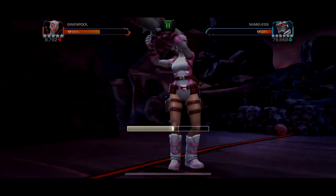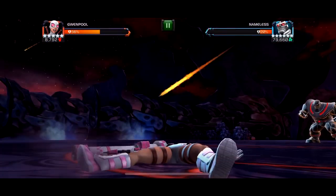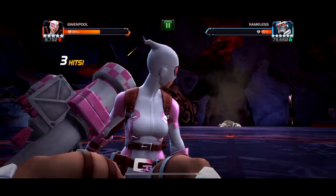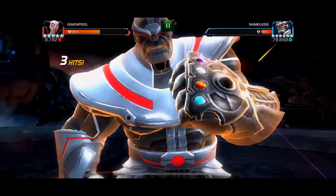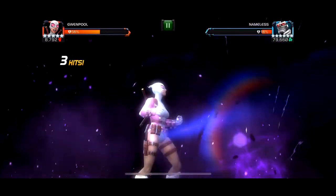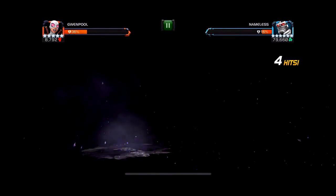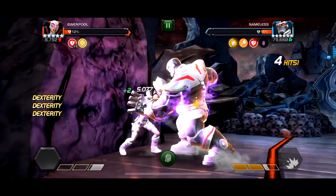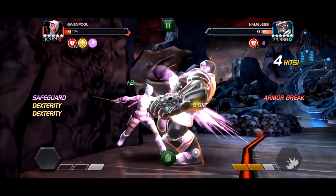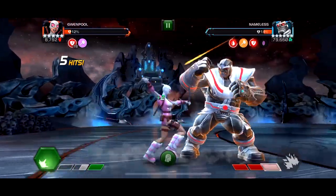Gwenpool is another really great option - if your evades are on point you'll have a fantastic time because she cannot die from special 3 attacks. You'll be on very low health toward the end of the fight, but with the Heimdall synergy for additional cheap death, Gwenpool is tremendously effective for this final phase. You do need her awakened ability to access this, but if you have an awakened Gwenpool, you're going to be in very good shape.